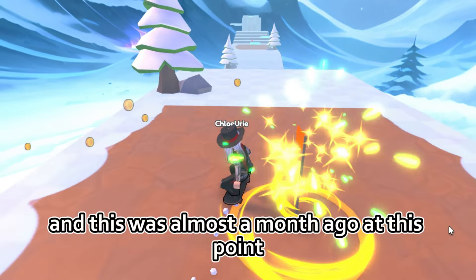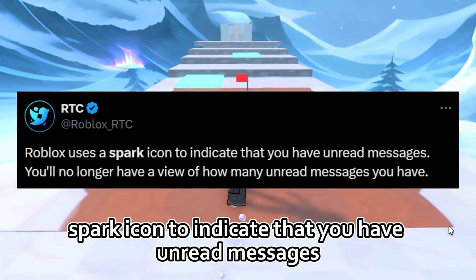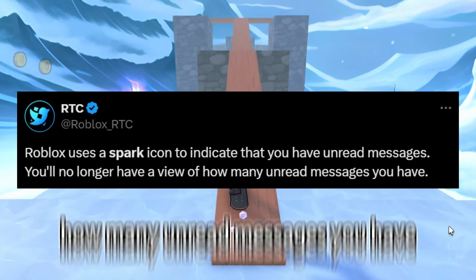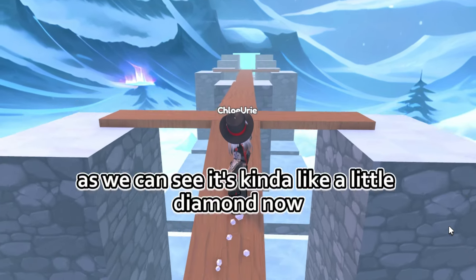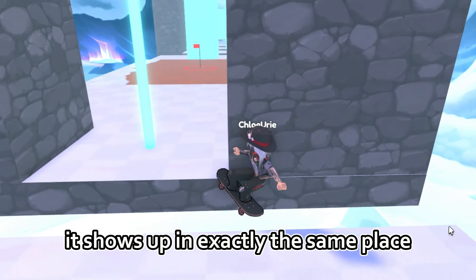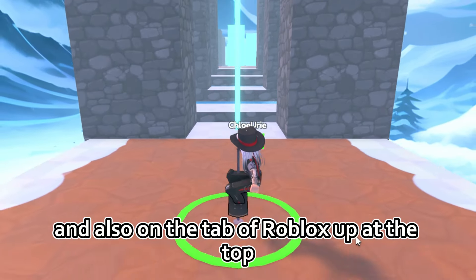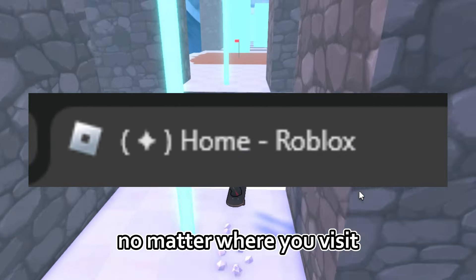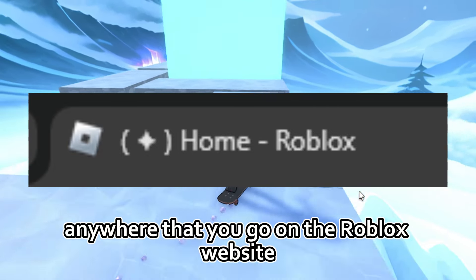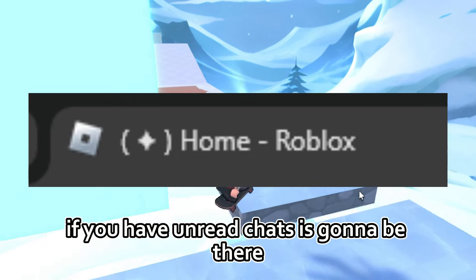But now recently — and this was almost a month ago at this point — Roblox uses a spark icon to indicate that you have unread messages. You'll no longer have a view of how many unread messages you have. It's kind of like a little diamond now. It shows up in exactly the same place on the chat bar itself and also on the tab of Roblox up at the top. No matter where you visit — the home page, the games page, the catalogue, anywhere on the Roblox website — the little diamond icon will be there if you have unread chats.